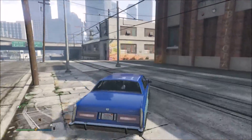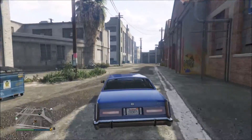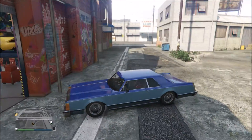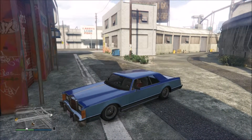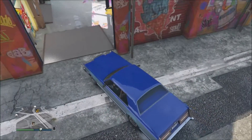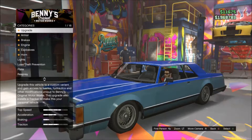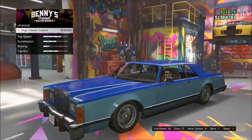This is the exact same Virgo that we got with the Ill-Gotten Gains Part 1 DLC, and this car is pretty cool. It sort of reminds me of Boss Hog's car, and at the same time it also reminds me of the Remington from GTA San Andreas. So let's go get into Benny's garage.